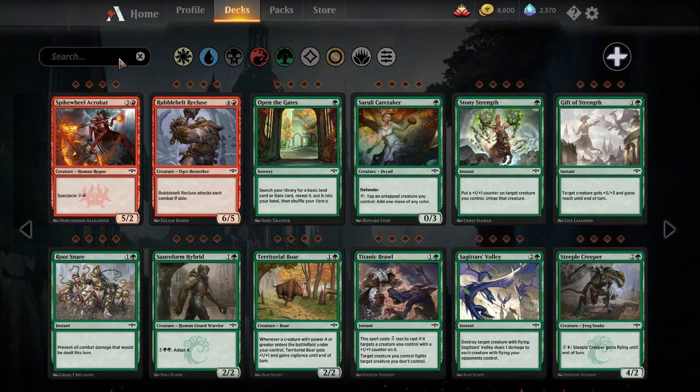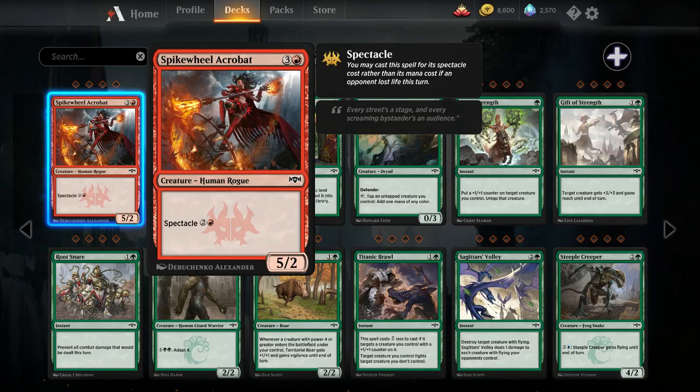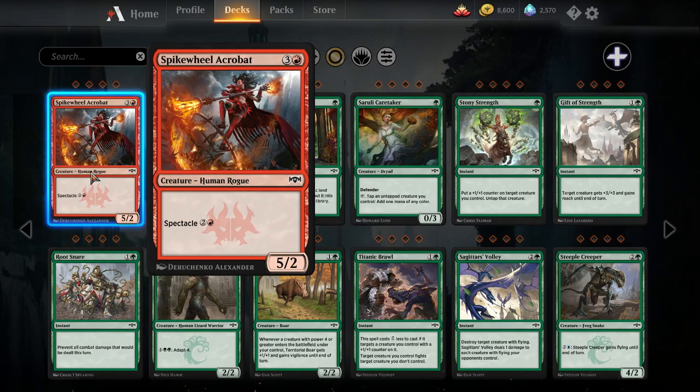Spikewheel Acrobat — four mana five-two human rogue, spectacle for three. Having two toughness means basically anything can block this and trade with it. But if you play a creature on turn two, hit them, spectacle this out on turn three, and then kill their blockers, this guy hits really hard. You have to be playing a build of red that can reliably remove your opponent's blockers to want this card. It's pretty powerful in the best case scenario, and worst case it'll probably trade with a two-drop.